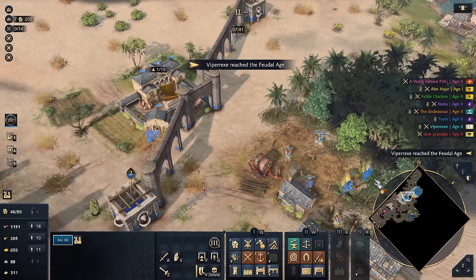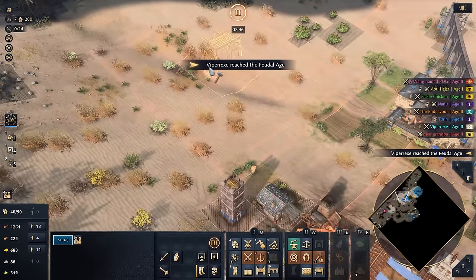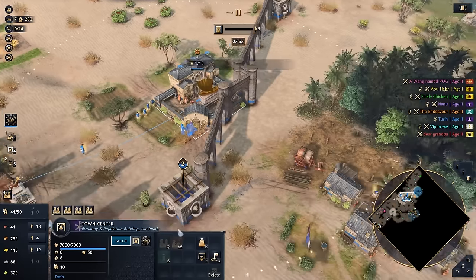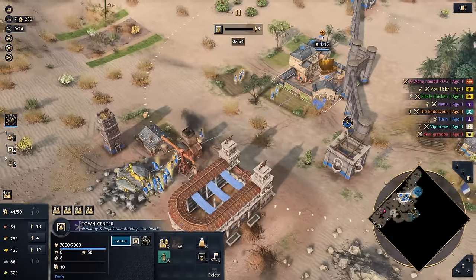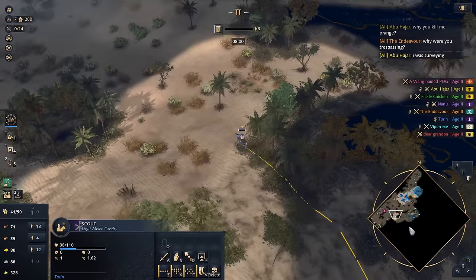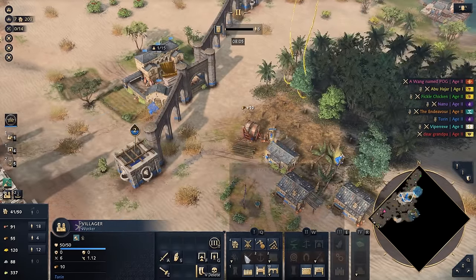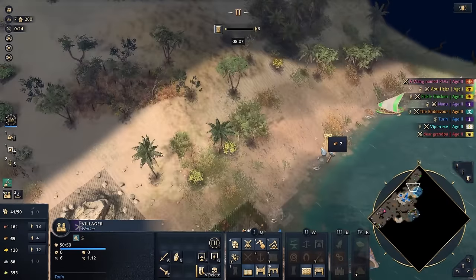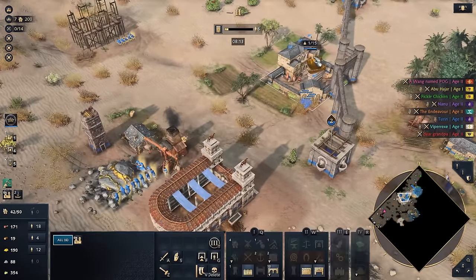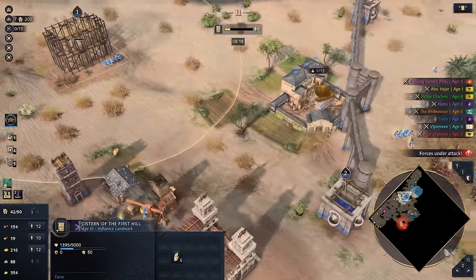So they're going to set that up and then we can get the scary Cataphracts. We need to make sure our food is good and gold is flowing like the Salmon of Capistrano. Let's keep finding out where players are. In the meantime, I think getting a wall up in the north would be a good idea — just so if he does decide to come at me, I'll be prepared for it. I think we have enough food via our fishing boats, and Cistern to the first hill is up.